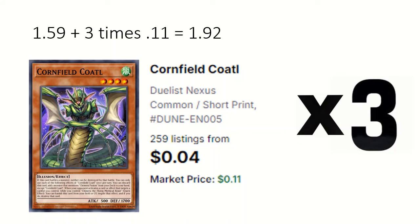3 Cornfield Cotal can be discarded to add a monster that mentions Chimera Fusion, and while you control Chimera the Flying Beast, if the opponent activates something that targets, you can banish this from the field or grave to negate it.